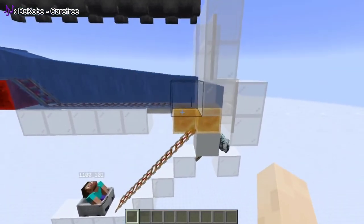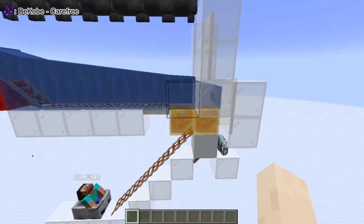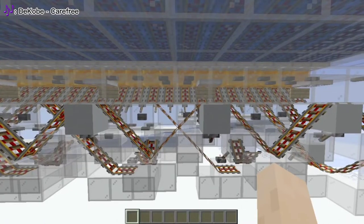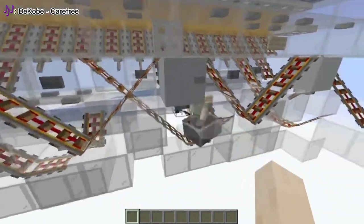Honey block is perfect because the player doesn't suffocate, while also not being able to trap the snow buckets. The player lands on this rail setup, which will move the player to the right no matter which row they are on.